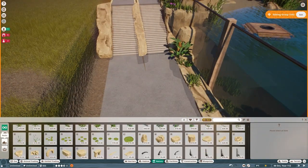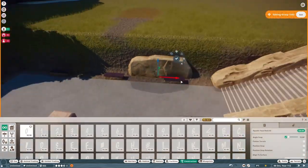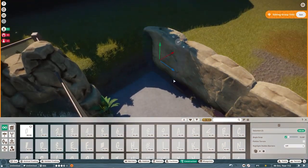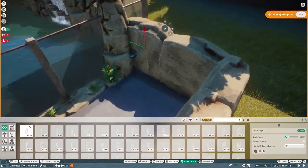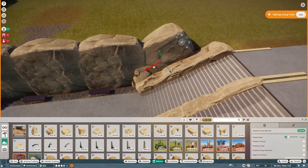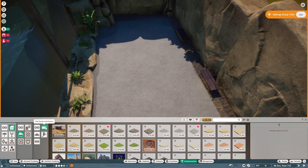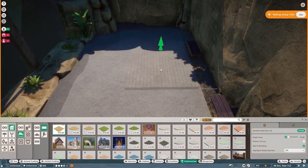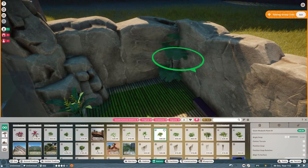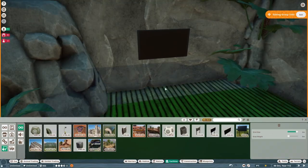We're going pretty crazy with the underwater viewing areas because that's what the whole pack is about — the animals and the brand new deep swimming mechanic that they all have, and you have to take advantage of it. Just as with the penguin habitat, we have an above-ground viewing area as well as an underwater viewing area. This spot is the underwater viewing area — you can see the water right there. I wanted to do some custom flooring so I used the bamboo roof pieces.